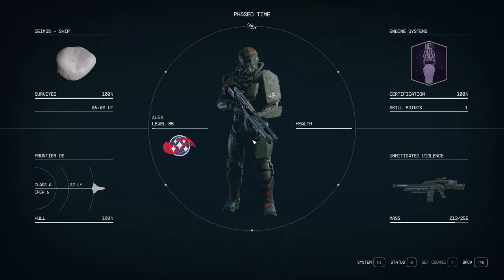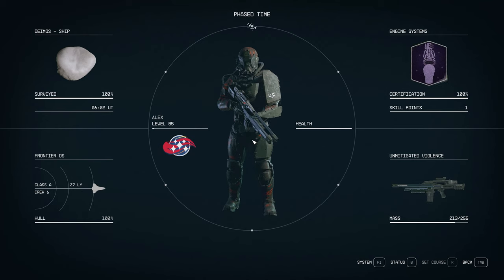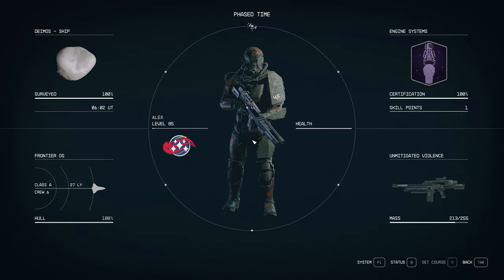Today we are going to create the best ship you can create in Starfield, at least according to me. It's going to have tons of cargo, more than you'll probably ever need, some of the best weapons, the best reactor, the best shield, the best grav drive, and above 600 fuel tank capacity. It's going to be a class C ship, so you'll need piloting rank 4. And since we're using all of the best components, you'll also need starship design rank 4.